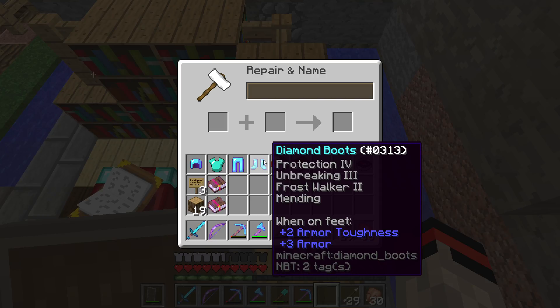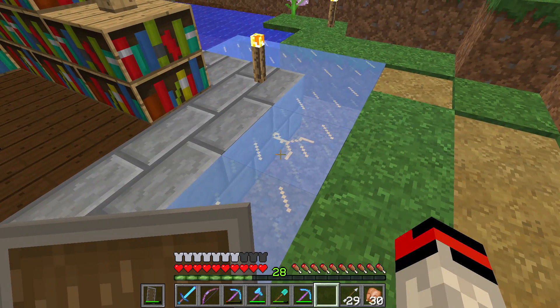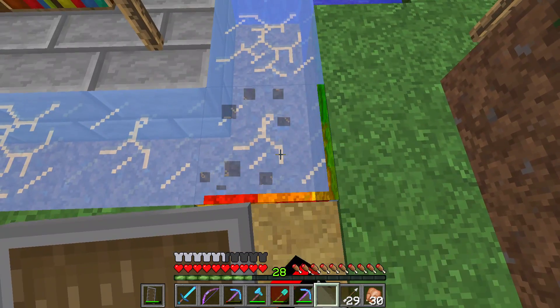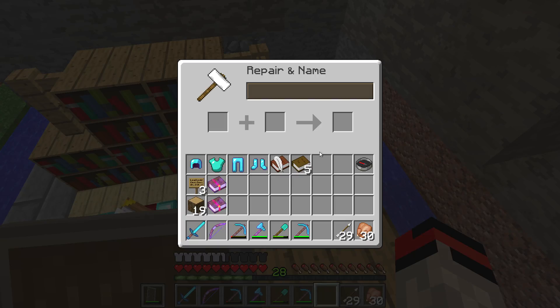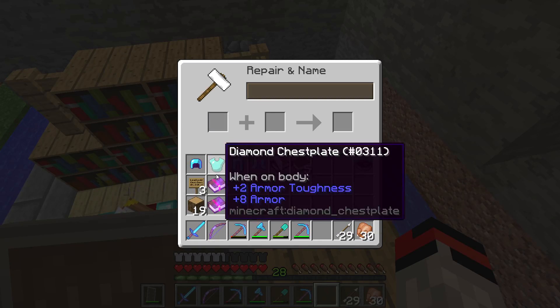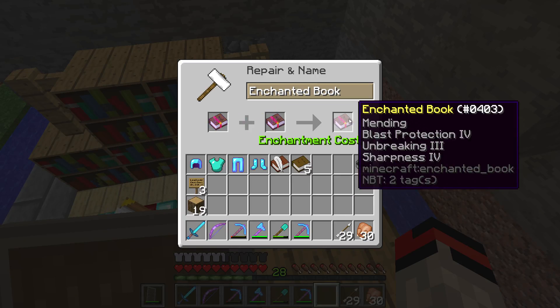I also have Depth Strider 3 that I'm going to put on a separate set of boots, because I don't think I want Frost Walker 2 and Depth Strider 3 together — Frost Walker just freezes the water under me and that doesn't work well when you're trying to get into water. So let's go ahead and put this Mending, Blast Protection 4, and Unbreaking 3 book on the chest plate. That's 7 levels — switching it would be 10, so let's not do that.